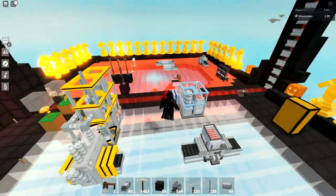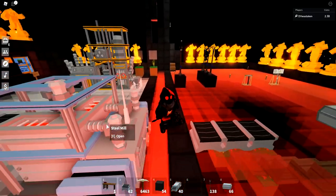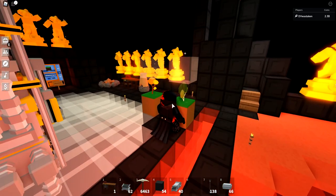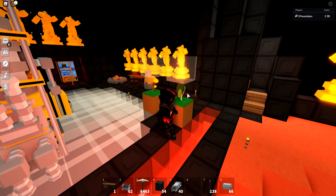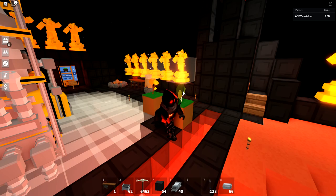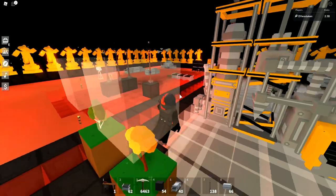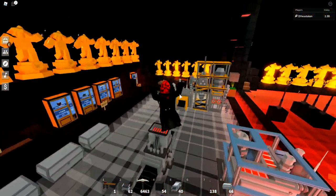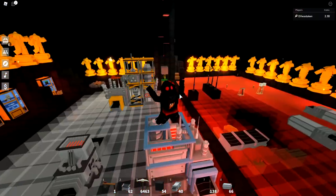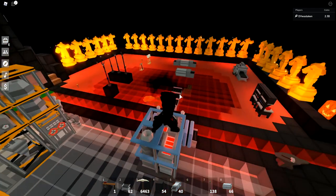Now that you know everything you need, let's go over the total cost of everything. You need at least one sapling — saplings only cost 50 coins, and you might already have extras from your default island. You'll need 1,000 coins for your maple sapling. As for total iron ingots, you're going to need 790 iron ingots to craft everything covered, plus iron ingots for every steel ingot you make.